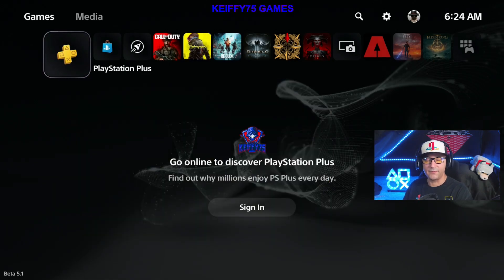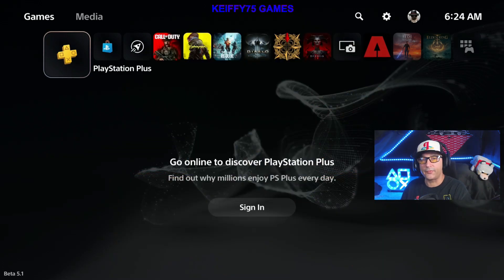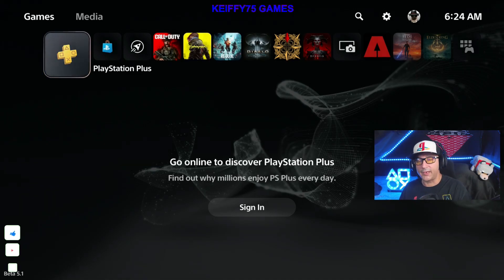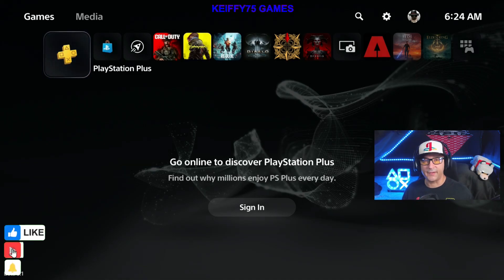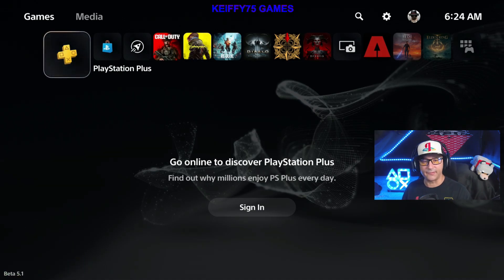Hello everybody and welcome back to Keepy 75 Games. I am Keepy and today I'm going to walk you through how to update your PS5 with its new system software update. If you turned on your PS5 today and you're welcomed with a screen saying go online to discover PlayStation Plus, sign in — and you're like, how am I signed out — that means there's a new update. Just press the triangle on your controller or scroll up to the top settings.